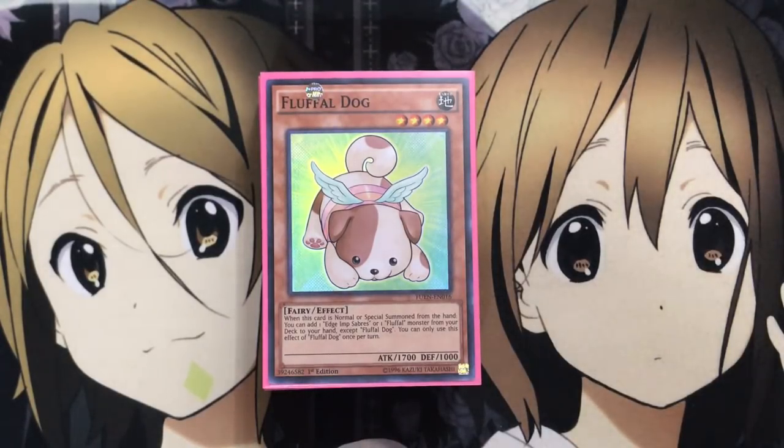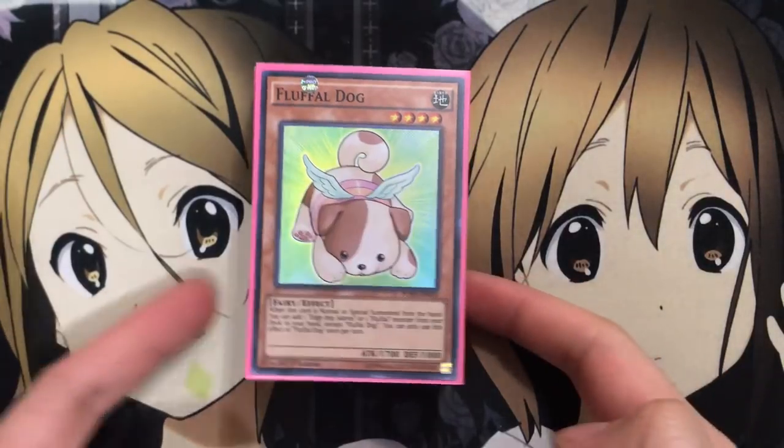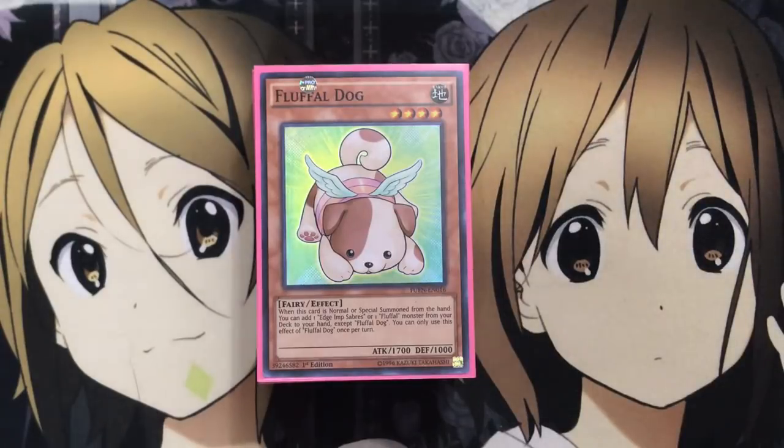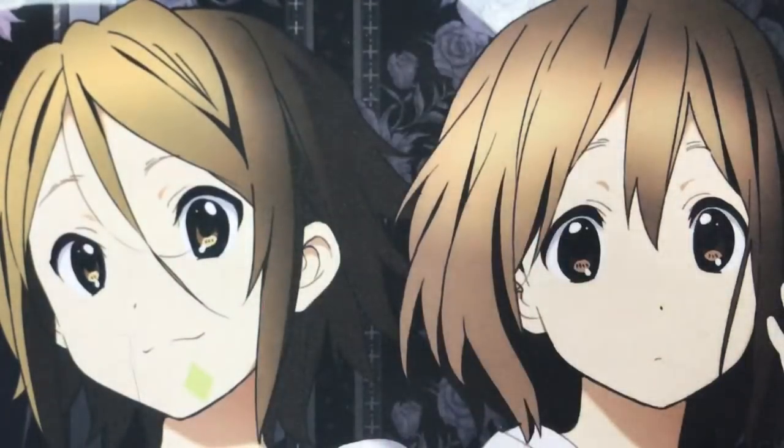I always wanted to add the Brilliant Fusion engine as a strong powerhouse to the deck, just to speed up with link format being a thing. Being able to use your Earth Fluffal monsters with the Earth Seraphinite to get out Missus Radiant, and then opening up your extra deck to more options with your different Fluffal Fusion monsters, being able to be summoned to both of those arrows for more push toward a final FTK, OTK, or kill turn with the deck as a whole. But let's go ahead and get started with the deck profile.